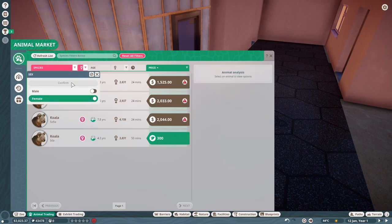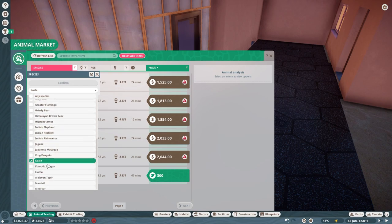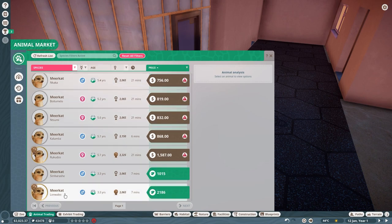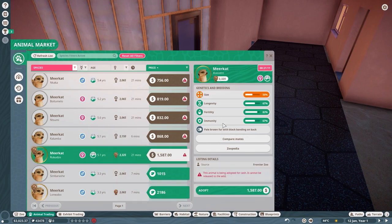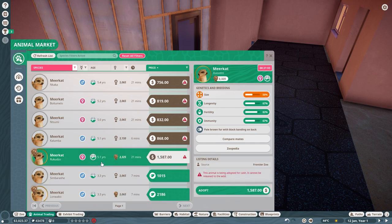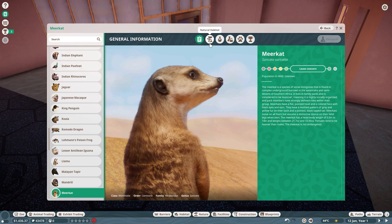I realized I forgot to put in a trade center - this is why we always save a little money because we forget the important things. Let's find some meerkats. There might be quite a few available since everyone currently has them. Looking at the zoopedia: the meerkat is a species of social mongoose found in underground burrows in the savannas and semi-deserts of South Africa. It lives in family packs and is eusocial with strongly defined roles.